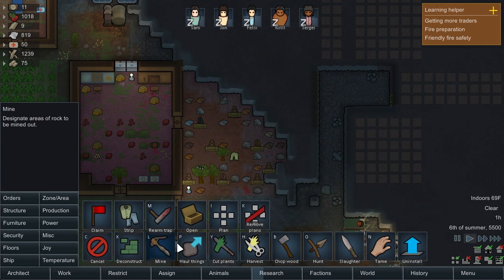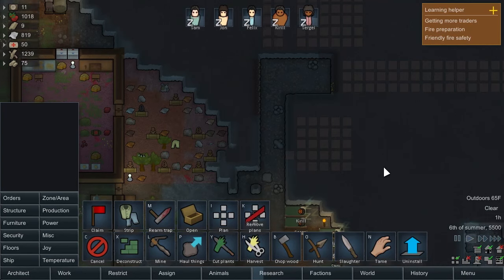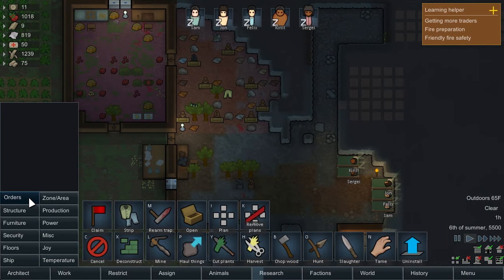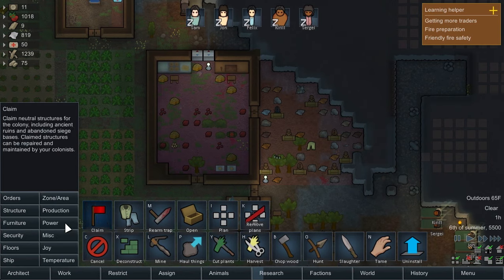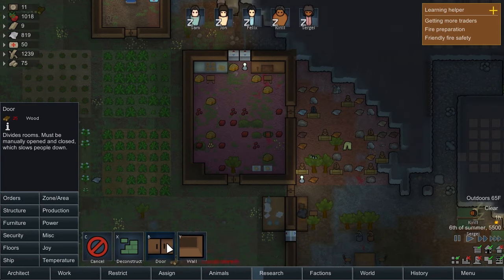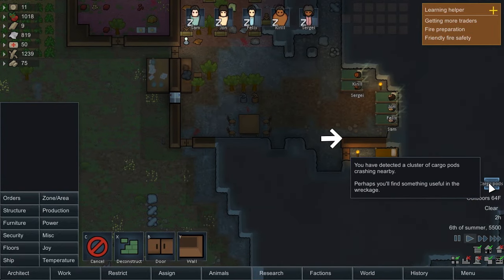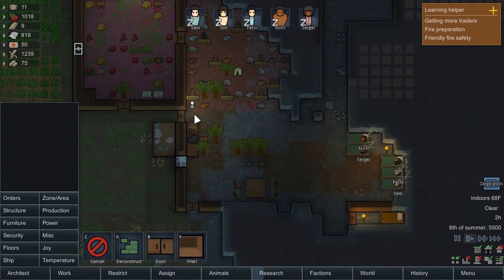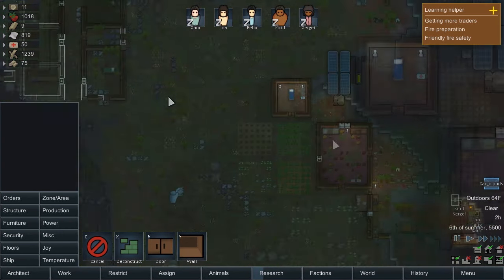That looks pretty good. I'd also like to go ahead and mine him out a room right here, close by. Shrink it down a bit. We want to make sure he can get into his room as well — expand Felix's area so it covers his room. And just for speediness, we should put a door right here. It just makes sense — people get in and out. The idea is to make this the central area so Felix doesn't have to wander way out.